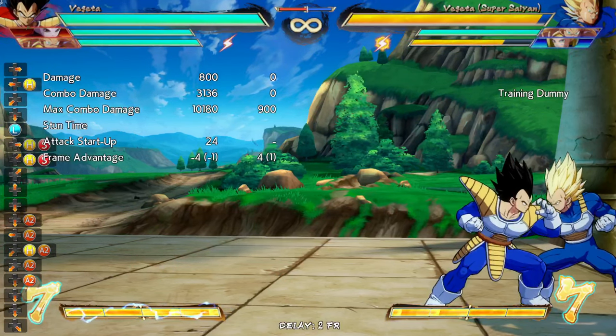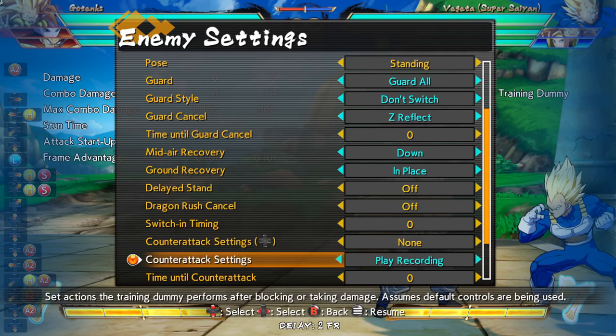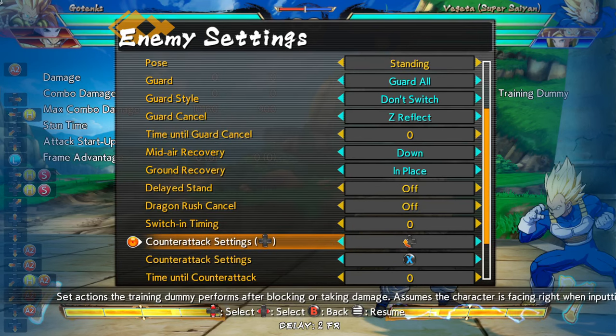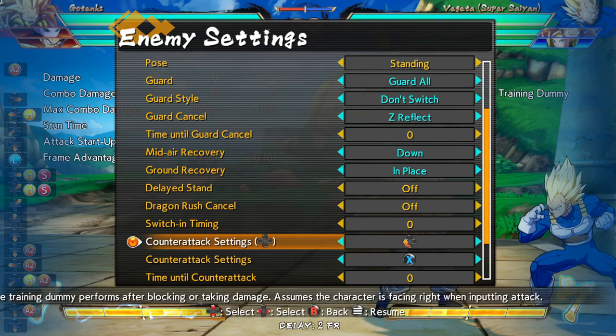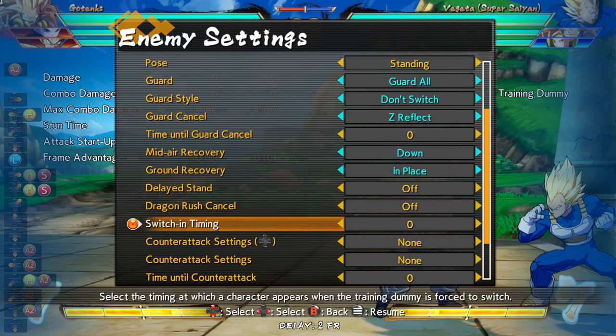Those are some of the options you can use. Now as for the opponent being able to get out of this — they can frame one DP, like I explained in the Kefla video, I'm not going to re-explain it. But if you're curious how to get out of it, you can watch the Kefla video — the same ways to get out of it with the Kefla one are basically the same here. It's still really hard to input though, so you can still do it even if they have a DP. It's fine.